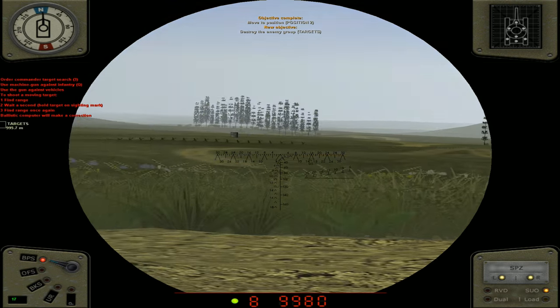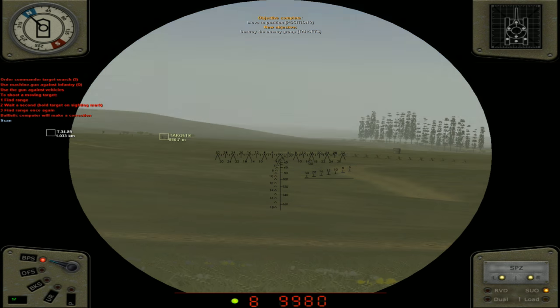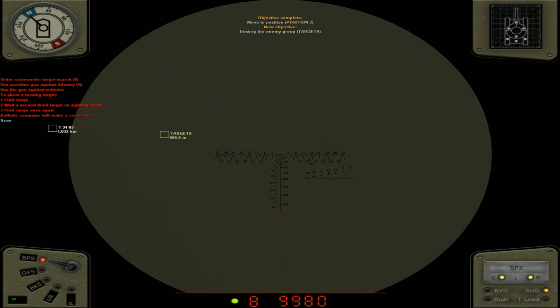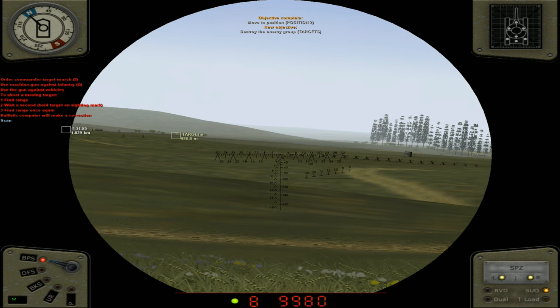I can't wait to actually get into some proper missions. I just want to run through the training here to make sure I've got everything covered before I continue this series. So here we are in position two — I'm going to jump into my gunner's spot. Oh here we go, this must be our actual firing range now. I've seen vehicles, bunkers — all sorts of stuff going on. Okay, order commander to search for targets. Three, scanning. Use a machine gun to take out infantry using Q. Use the gun against vehicles to shoot moving targets. Find range, wait a second, hold target on starting mark. Find range once again — ballistic compute will make a correction.